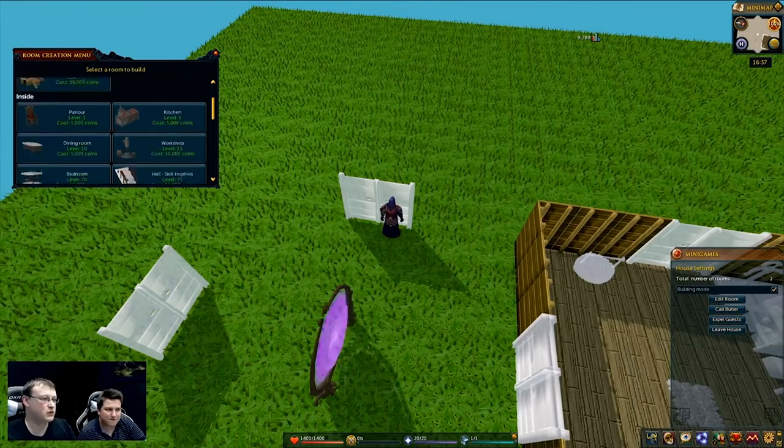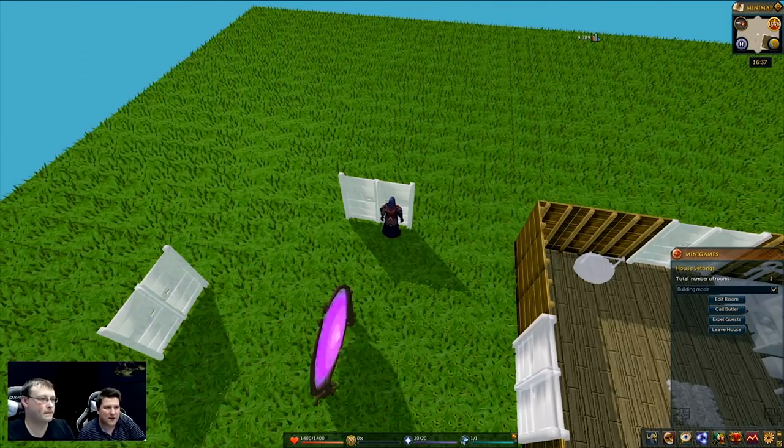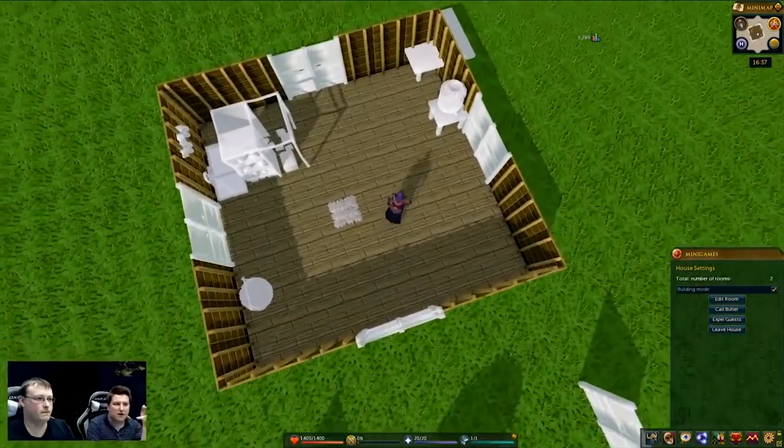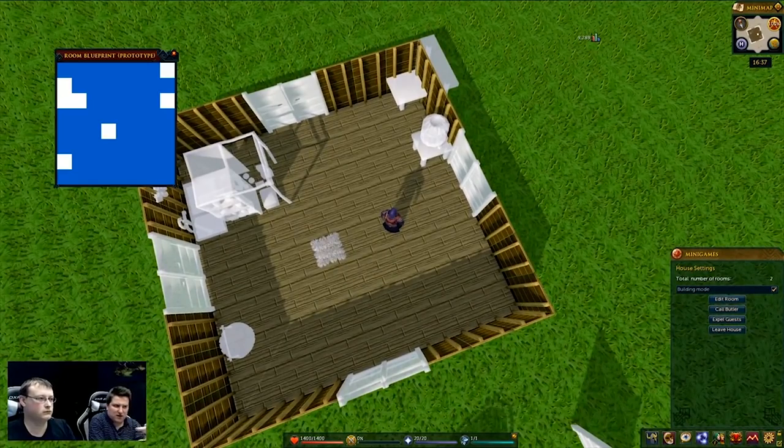And you don't need to spend 20 minutes scrolling trying to find the room that you want. So a nice updated menu for when you're building things. As you saw the edit menu as well, you can move it around. It's got some nice reactions from the chat, which is always good to see.